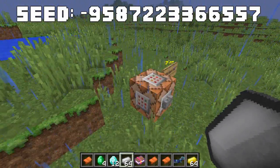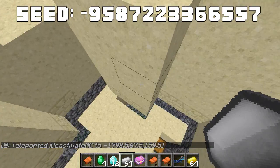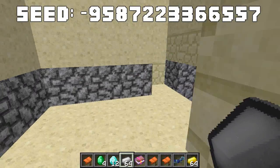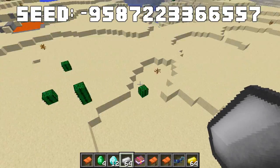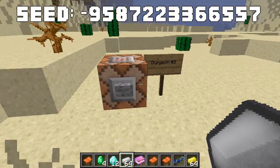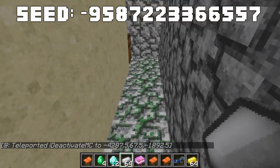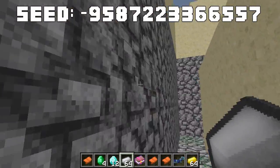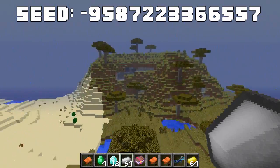The first dungeon has already been cleared. Opening the chest, we find bread, a bucket, and a name tag — only one chest, which is a bit of a letdown. The second and final dungeon also has only one chest, containing music discs and saddles. Both dungeons are underwhelming, but they round out the seed's features.